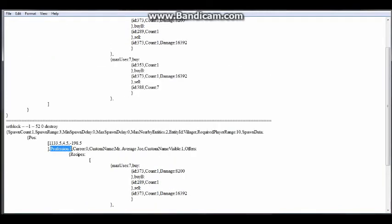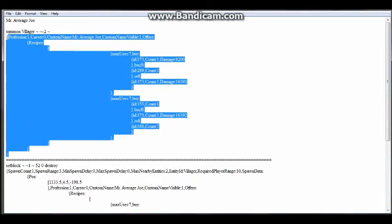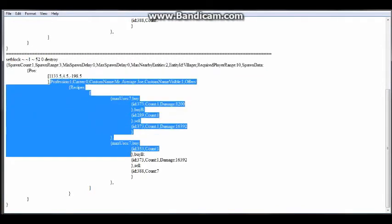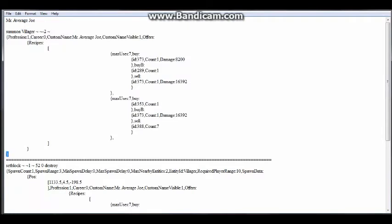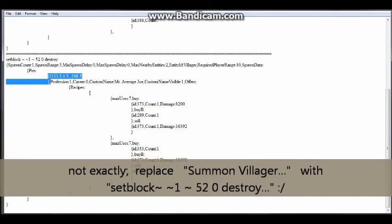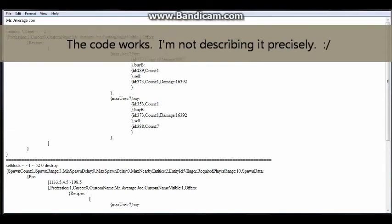The difference is you're adding additional information for the spawner in the second command block. You can see 'Profession' is right here — that begins the information for the villager, and it's the exact same information as the first command. However, you're also adding this spawner information: spawn count, spawn range, min and max spawn delay, max nearby entities, entity ID — all the way up to this point is the spawner's information. From this point on is what the spawner spawns, which in the first command was just a direct summoning of the villager. So these matching brackets here — this one opens, this one closes — they're the same brackets. The only difference is you're packing in additional spawner information on this one.